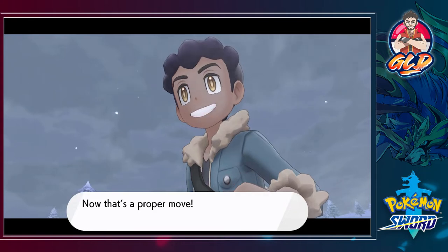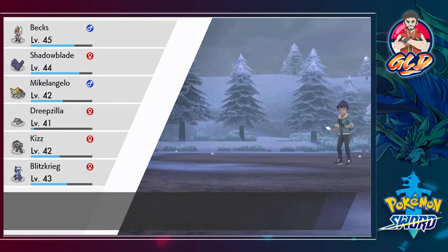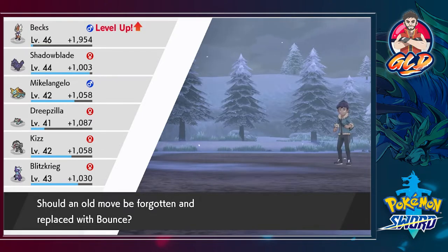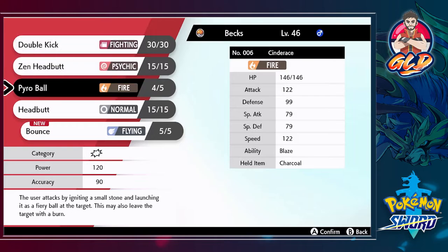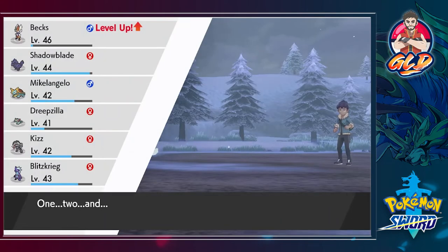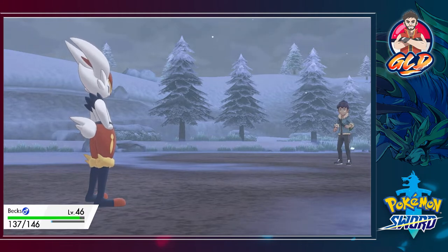Most of our Pokemon are getting some levels. I'm learning Bounce, which is a Flying type move, so let's take away Headbutt. Bounce could actually work against any of these Grass type Pokemon I'll be taking on. There's another hail attack hitting us.